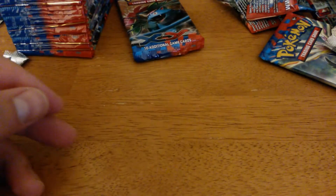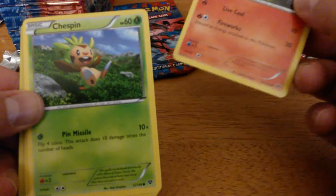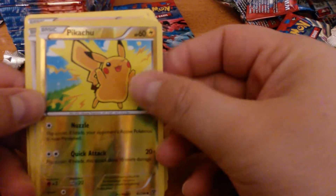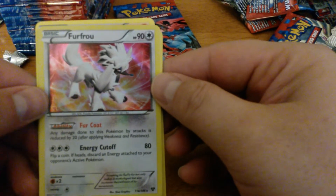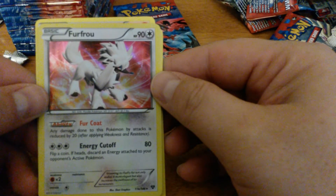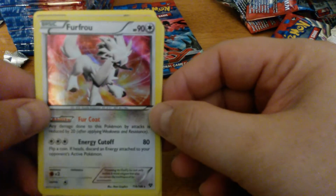Ledian, Great Ball Reprint, Girder, Pansear, Chespin, Inkay, Phantump, Bunnelby, Reverse Holo Pikachu, and Furfrou. Furfrou is a real good card in draft and pre-release. Fur Coat: any damage done to this Pokemon by attacks is reduced by 20. And Energy Cutoff — three Colorless, flip a coin — if heads, discard Energy attached to your opponent's Active Pokemon. So if you're lucky enough to pull this in draft, definitely run it. In regular format, not too much.